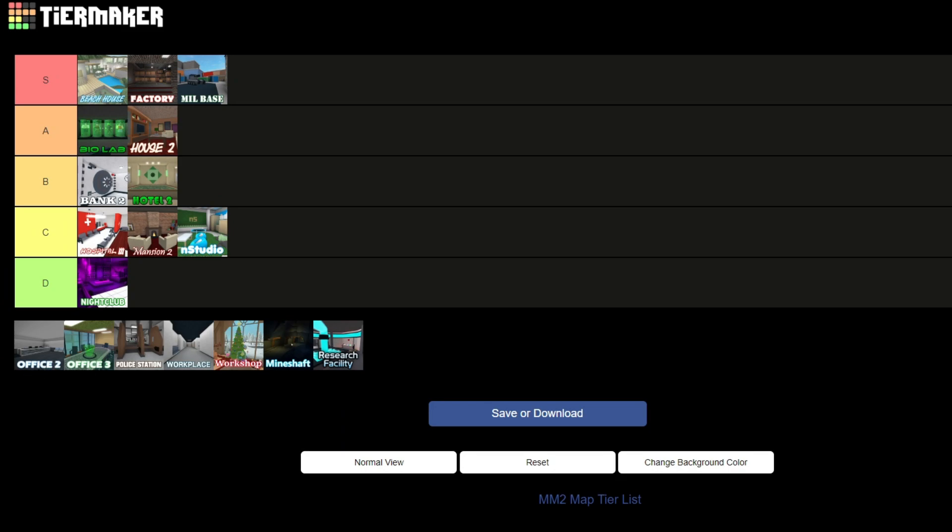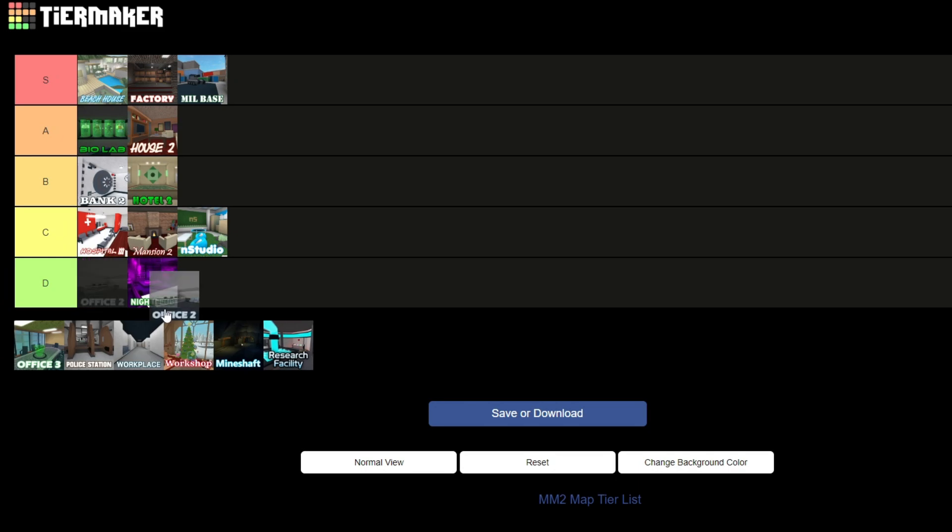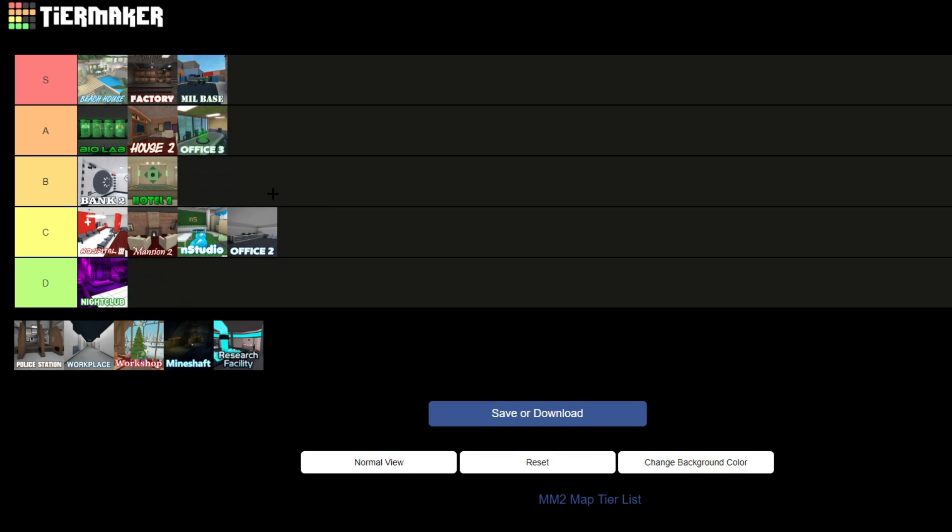Office 2 and Office 3 are pretty alike — it's just that Office 2 doesn't have the vent system that Office 3 has. They're basically the same thing, but Office 3's vents give it so much more mobility. I would put Office 2 in C tier and Office 3 in A tier because Office 3 is like a pretty good map.